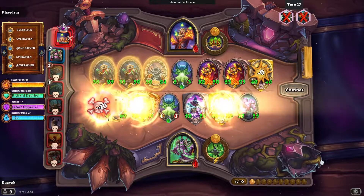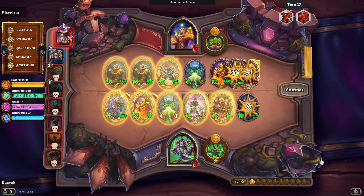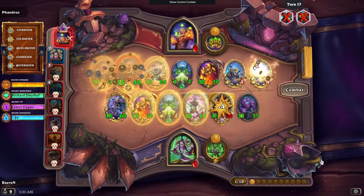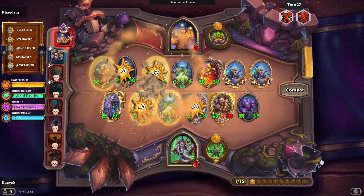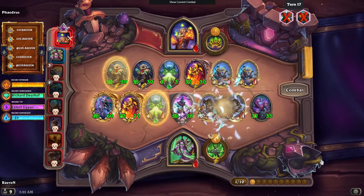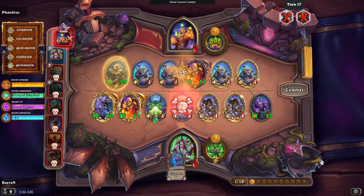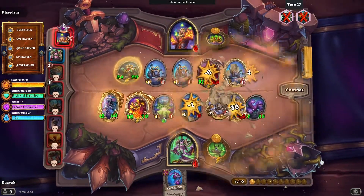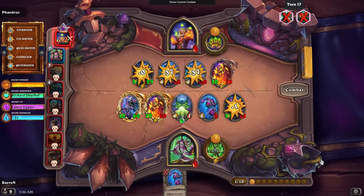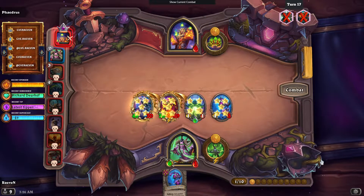Nice. And then the Hydra — even though it will not kill the Kaboom Bot, at least it killed the Little Rag. We need to snipe that Poison minion. The Poison Spore should kill a big minion. Nice, so no more reset for the Deflecto Bot. Nice — no more shield. And this is a very big Baron. That's it for Illidan.